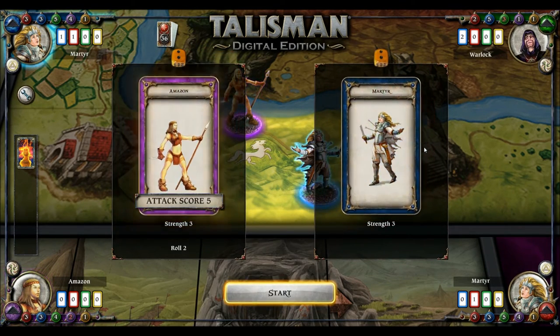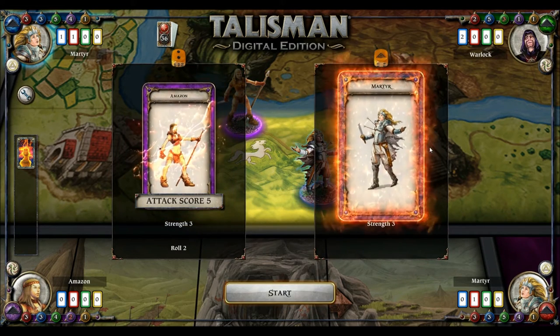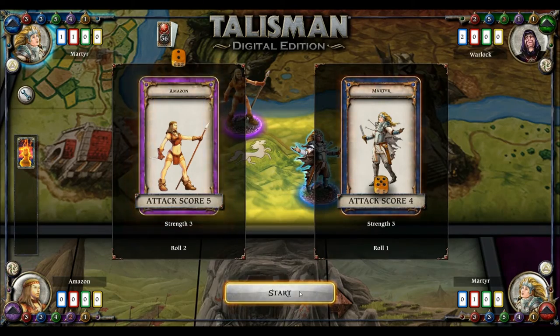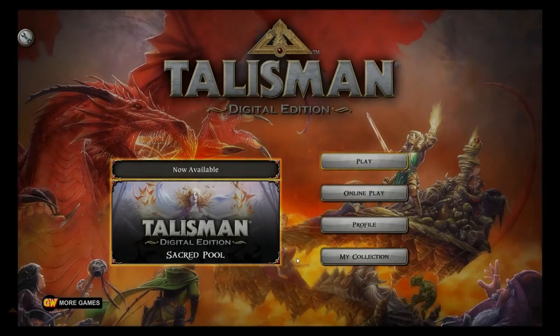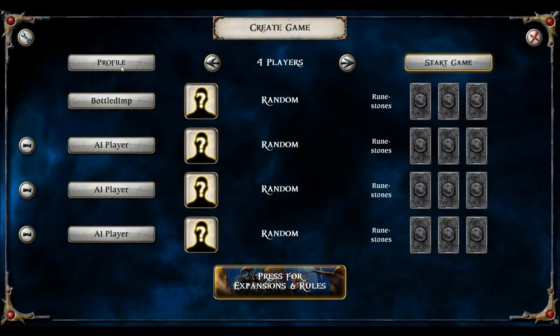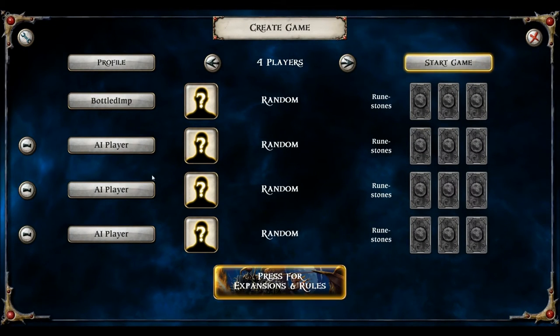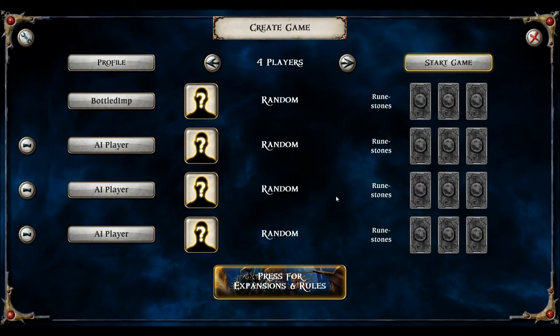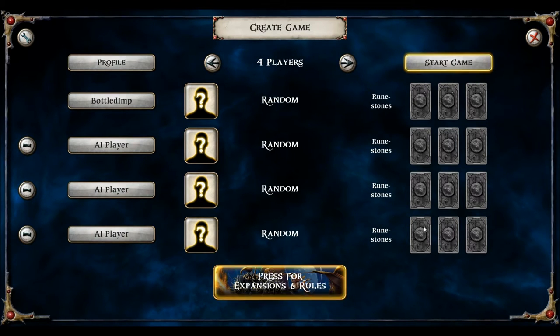So without me rambling on too much, let's explore the realms of Talisman. I've given it a big build up — I'm just going to press start. Let's find out. Here we go, Talisman Digital Edition. Click on play, new game, and here we have an opening screen. Now, I don't know what these runestones are — I think they're part of the expansions that you can buy. I've just got the base game here so they won't be in use.